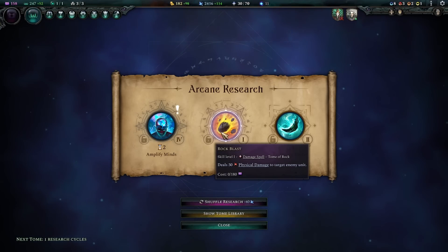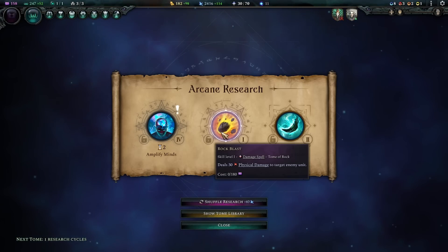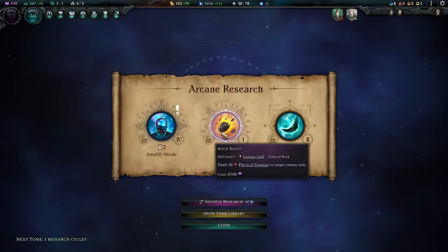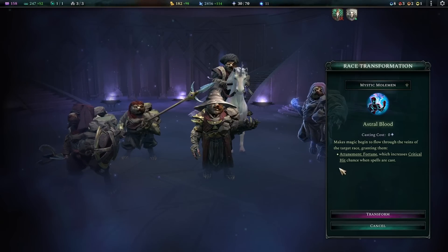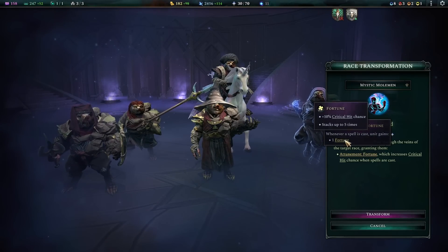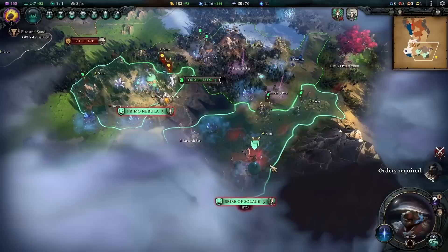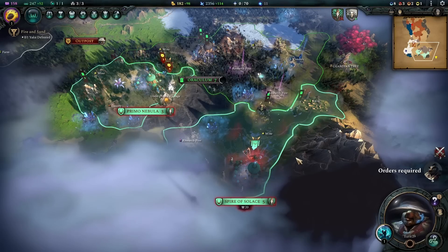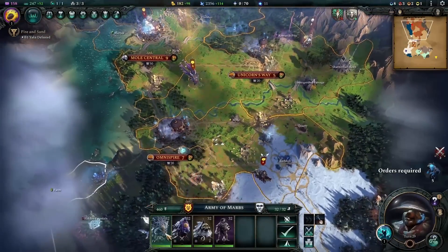I don't remember getting a tier 4 unit from this last time, so I think we got lucky. That is super powerful. We got the Amplification Pylon now — that summons a tower which will do damage and give us plus 20% spell damage while it's alive. We got one more research cycle. Amplify Minds will give us knowledge in the target friendly city. I might actually re-roll this. Having Rogue Blast might not be a bad idea because sometimes units have very high resistance but low defense, and I don't have a single spell that does physical damage.